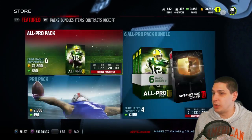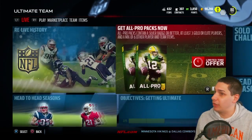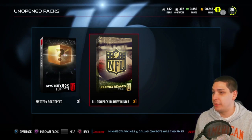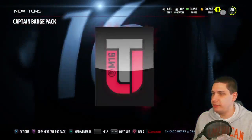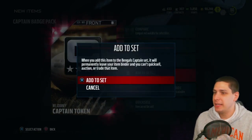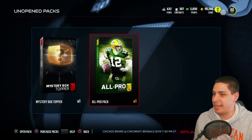Let me know if you guys are pulling better stuff out of your bundles, because man that is a brutal start. Let's go back and take a look at the one final all pro pack that we have — maybe we'll get better luck out of that one. We still got two packs to open and that mystery box topper. We get the captain badge — we'll quick add that to a set. If you guys don't do this, just make sure you go in and add these to the sets as you're doing the journey solos, because there's no point not doing it. Just want to give you guys that quick tip.